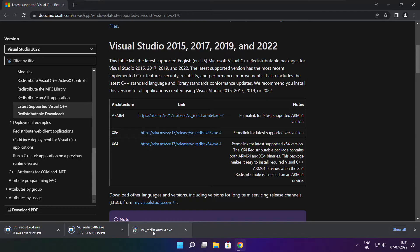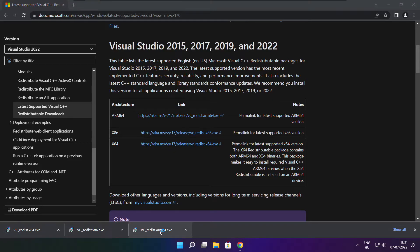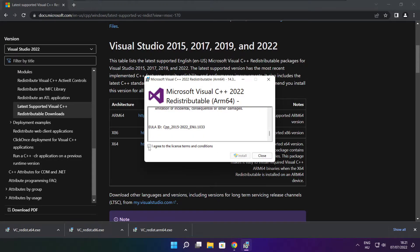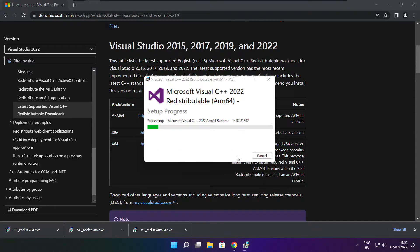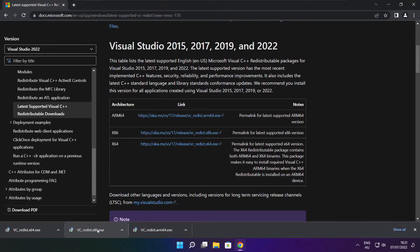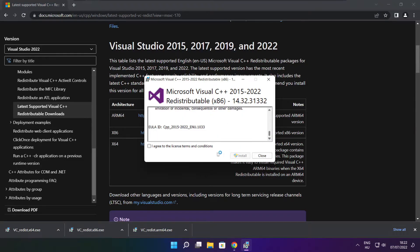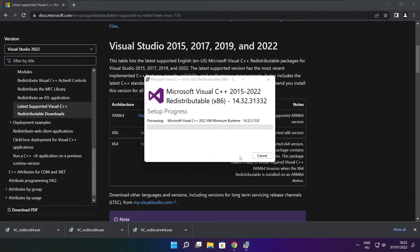Install the downloaded files. Click I agree to the license terms and conditions and click Install. If it fails to install, no problem — repeat for the other.